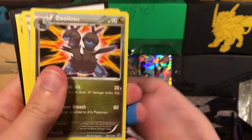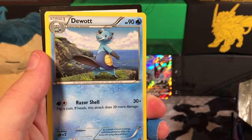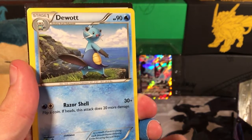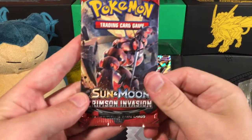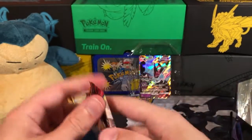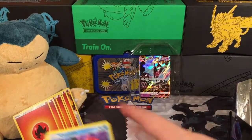We've got a Zweilous, a Greedy Dice, and then a Geovolt — he looks like he's ready to go diving off the cliff. Don't do it, Geovolt. Okay, we've got Sun and Moon Crimson Invasion. Last time we got a Fire Energy, so let's hope we get another one here.